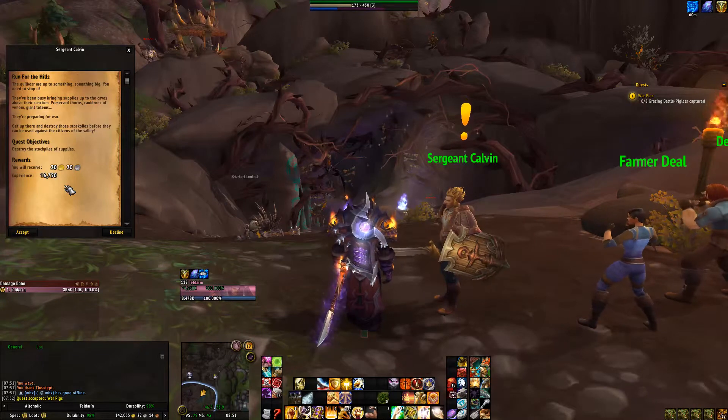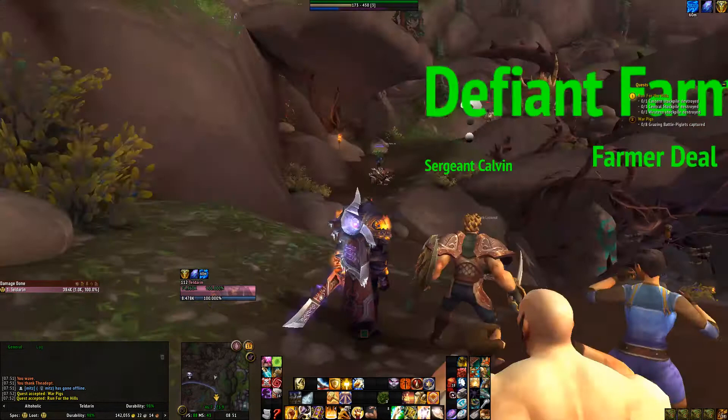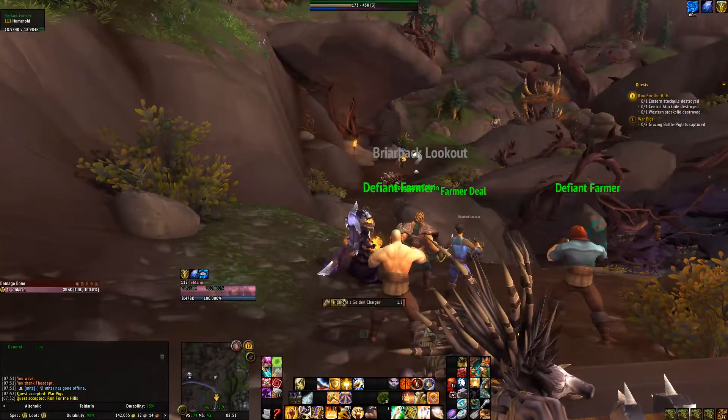The Quilbar are up to something. Something big. You need to stop it. They've been busy bringing supplies up to the caves above their sanctum. Preserved thorns, cauldrons of venom, giant totems. They're preparing for war. Get up there and destroy those stockpiles before they can be used against the citizens of the valley. Tides guide you. Alright, time to kill some crap.